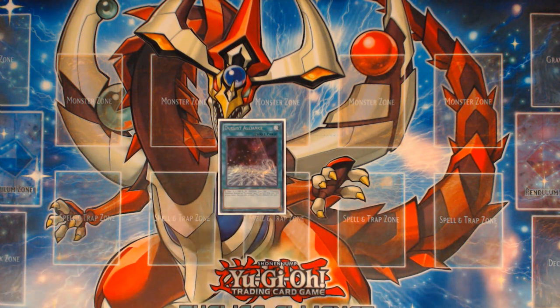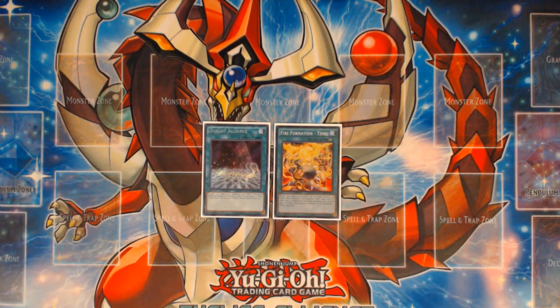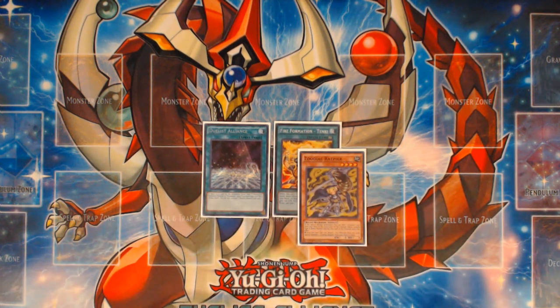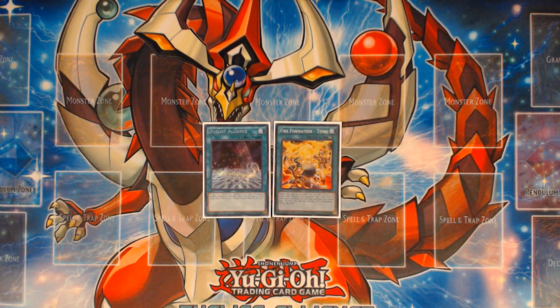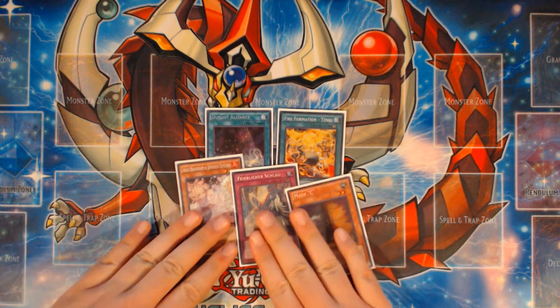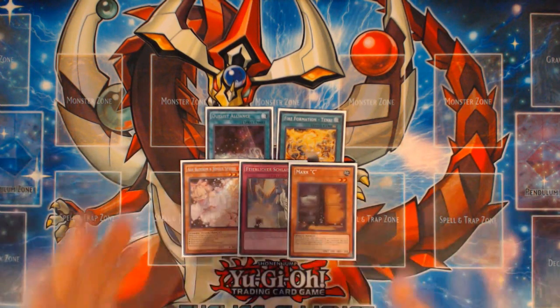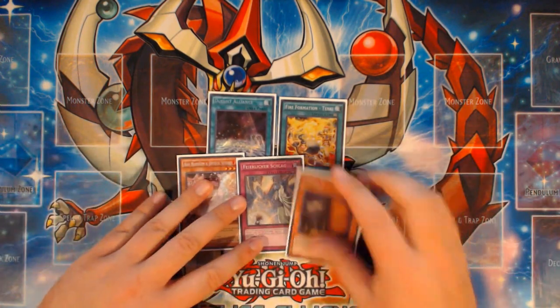This combo is legal for both the current format and the June 12, 2017 format. It utilizes Duelist Alliance to get access into Pendulum Rising for a good, healthy play. This is a variation on the previous one — it does not involve Zoodiac Barrage, but involves having either Rat Pier or Fire Formation Tanki. Just like the last video, we're going to assume the other three cards in hand are non-combo cards — blanks in the form of defensive cards like Strike, Hand Traps, Warning, and Dimensional Barrier.